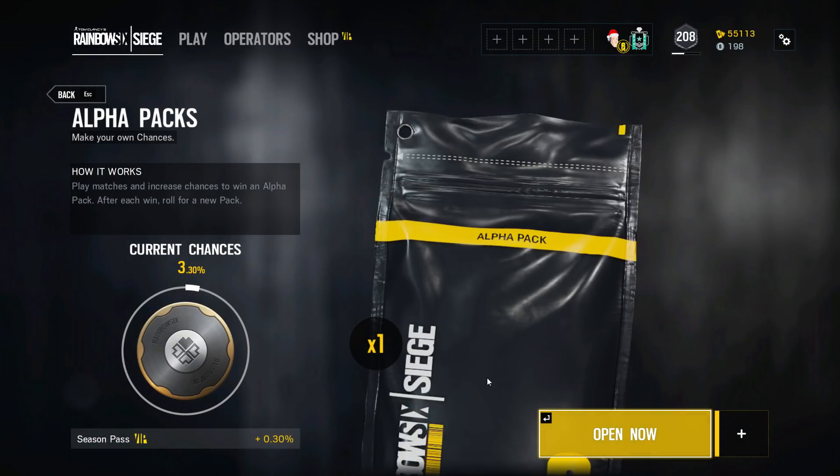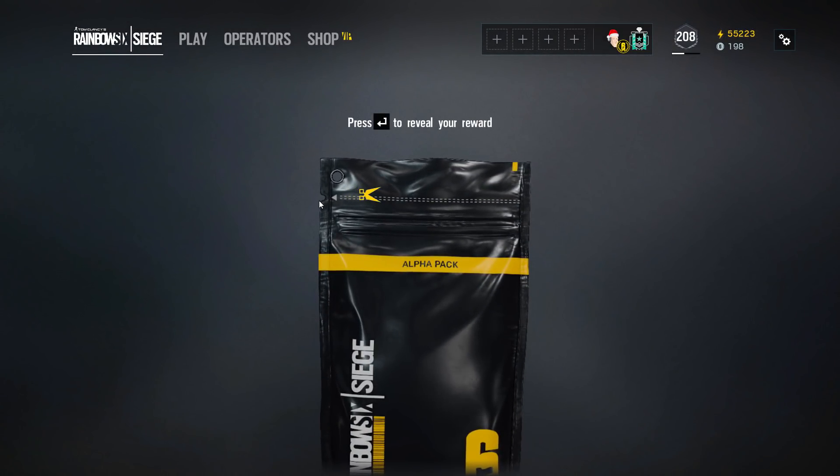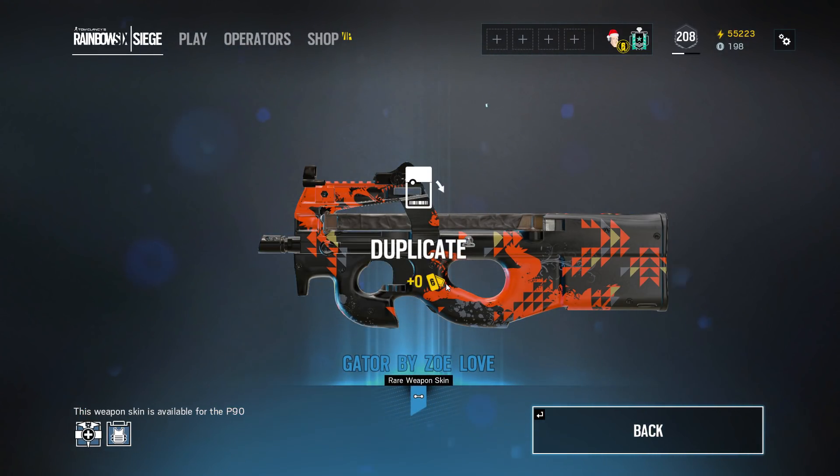I think this is the last one we have. Last one, guys — please, one legendary. If not, I'll take the black ice camo. And it's a rare. P90. Wah wah wah.